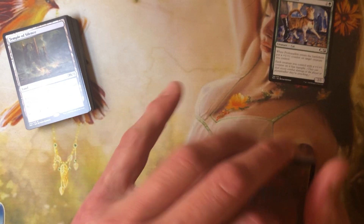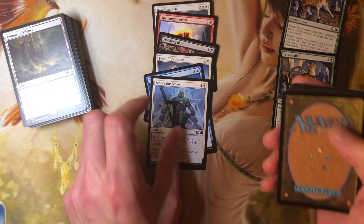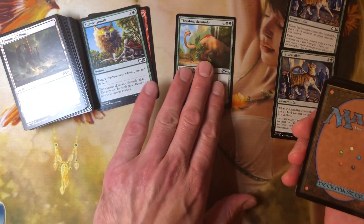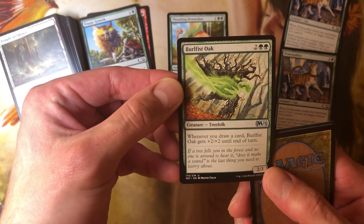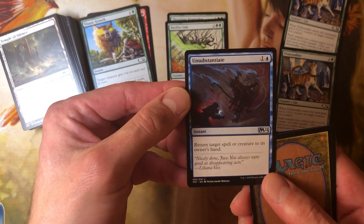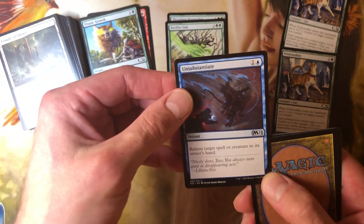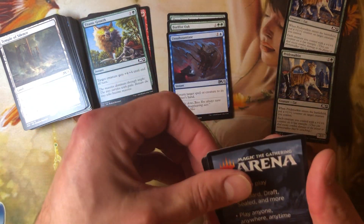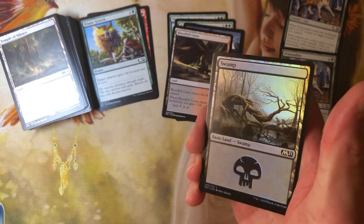We're over ten minutes. Let's go a little bit quicker — there's a cat. We got Threshing Brontodon for your uncommon. We've got Burlflst Oak — two and two green, it's a 2-3. Whenever you draw a card, Burlflst Oak gets +2/+2 until end of turn. Unsubstantiate — one and a blue: return target spell or creature to its owner's hand. Kind of an okay counterspell — why is this in the uncommon slot? We got a foil in this pack — it is a foil swamp. Two packs in a row with foil swamps.